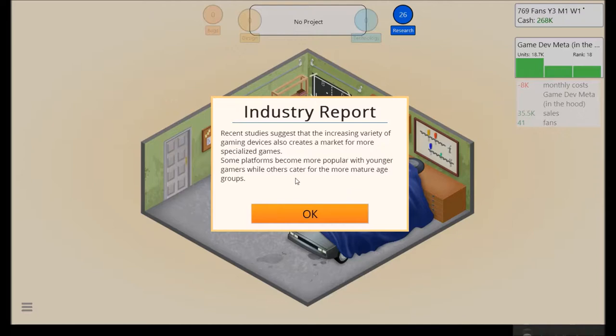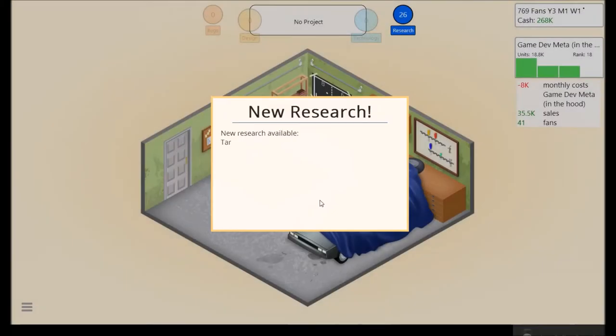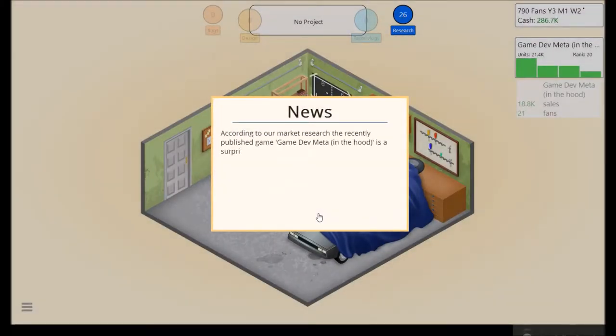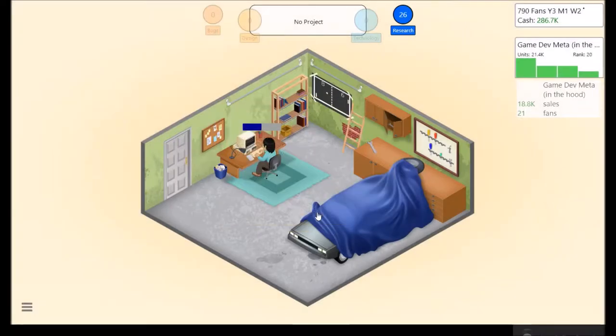Alright. As more and more developers enter the market, we expect developers to focus games on specific age groups to really make an impact. So yeah, we unlocked target audience — basically we'll be able to select which ages we're going for. According to our market research, the recently republished game Game Dev Meta In The Hood is a surprise hit with players. The developer Deez Nuts is fairly new to the gaming industry but we cannot wait for what they'll develop next.